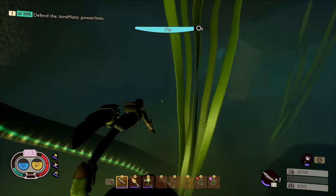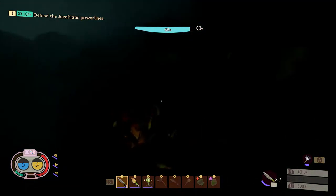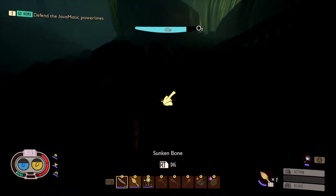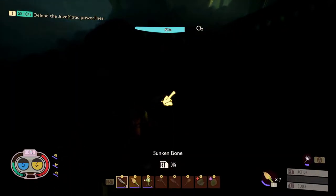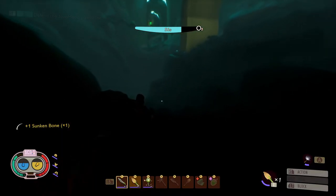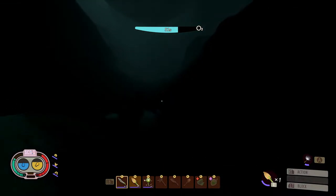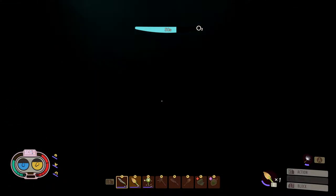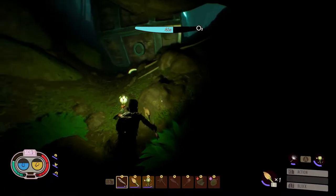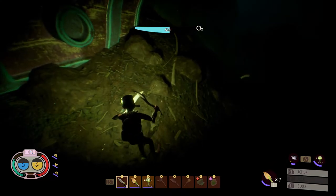Once you're at the sunken t-rex, just head all the way to the bottom and you'll see some sunken bones. Here is a sunken bone, but as you can see it's barely visible, so a slime lantern will be useful to see the sunken bones. A slime lantern will be required to gather most of the sunken bones, because you will be unable to see without it.